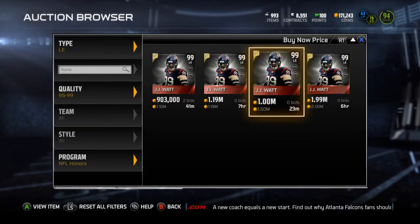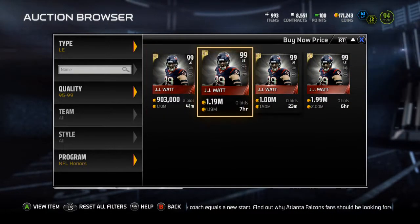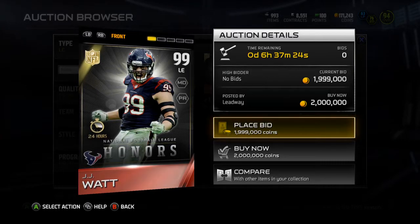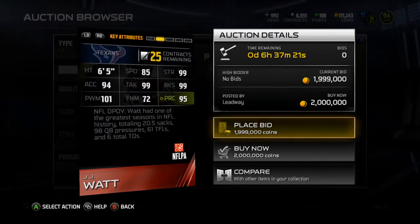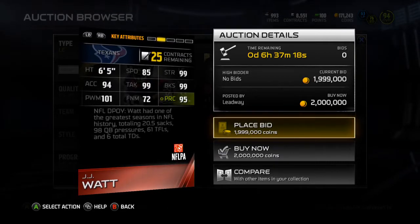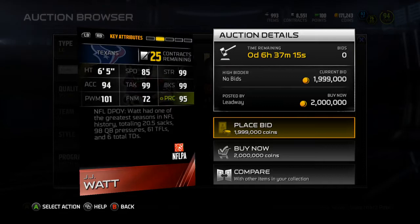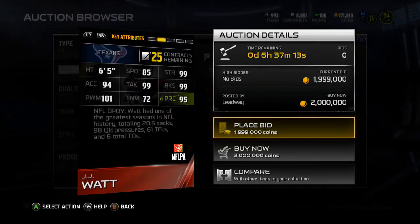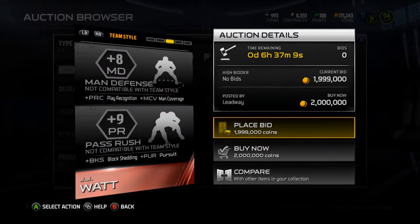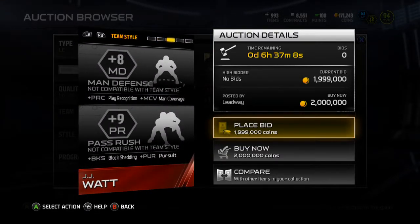Next we're going to go over the JJ Watt, who is currently 1 million coins — 99 overall JJ Watt. He's got Mandy and pass rush chemistries. 85 speed, 99 strength, 94 acceleration, 99 tackle, 99 block shed, 101 power move, 72 finesse move, and 95 play recognition. He gets plus 8 to Mandy and plus 9 to pass rush.